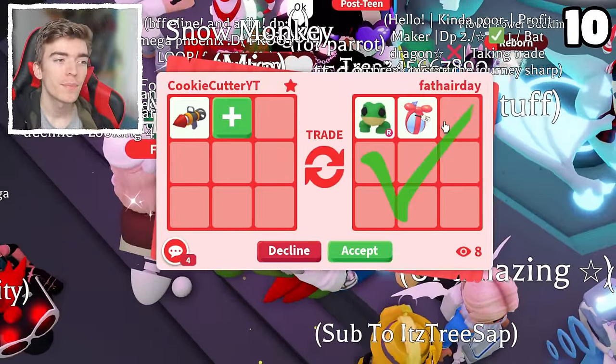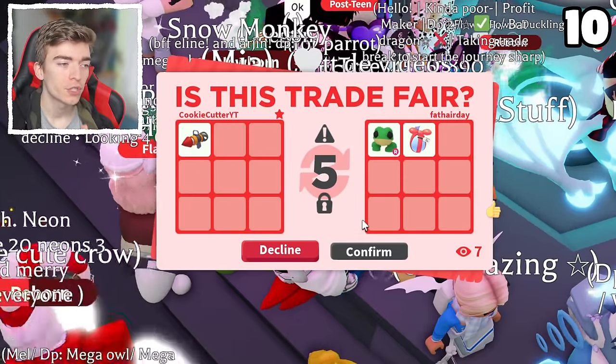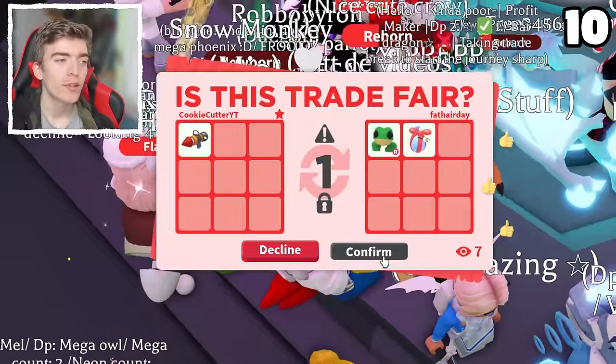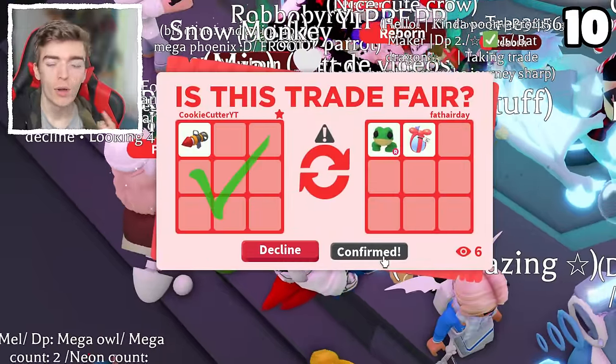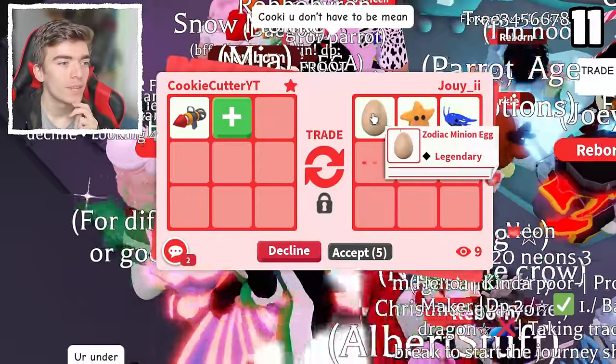A ride frog — it's not the best pet but it's cool. And a Christmas future egg. Considering I have to literally trade 100 of these, I'm going to accept so many random trades where I'm probably under or over. I have no idea. A zodiac minion egg.